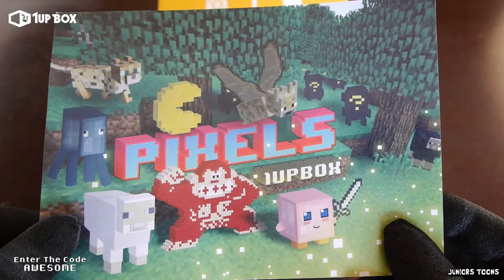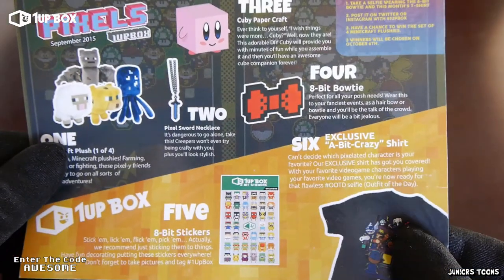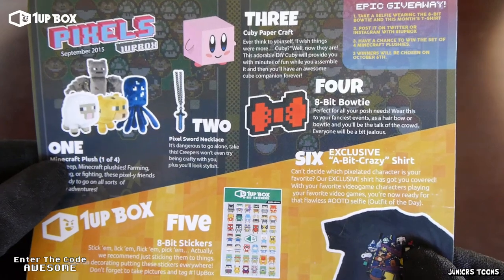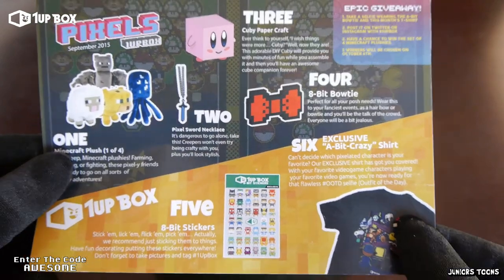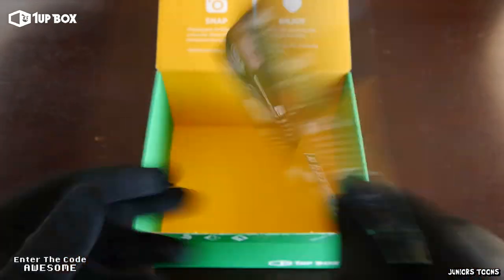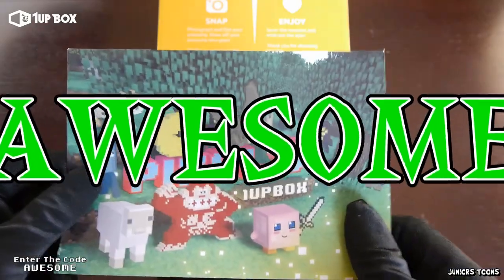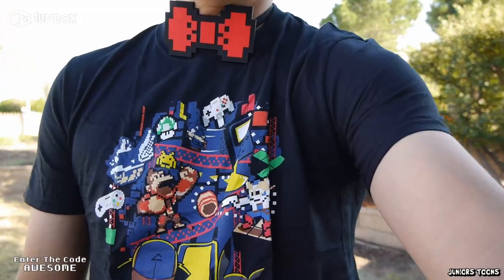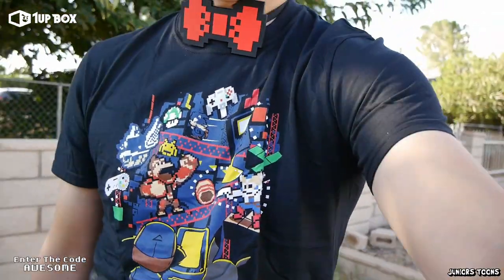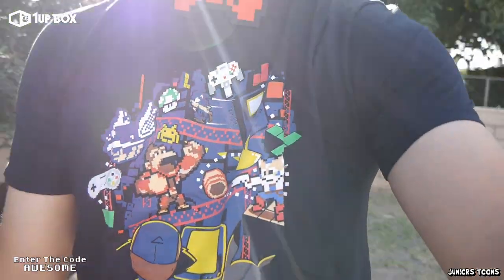This is a monthly flyer that actually shows what you could get in the box. We could have got the squid, or the bats, or the sheep — I'm pretty happy with the ocelot. The Pixel Sword, the Cubby, Papercraft, 8-Bit Bow Tie, and exclusive 8-Bit Crazy Shirt. This is pretty awesome. If you guys would like to get your very own 1UP Box, the link will be in the description and the code is AWESOME for $3 off.